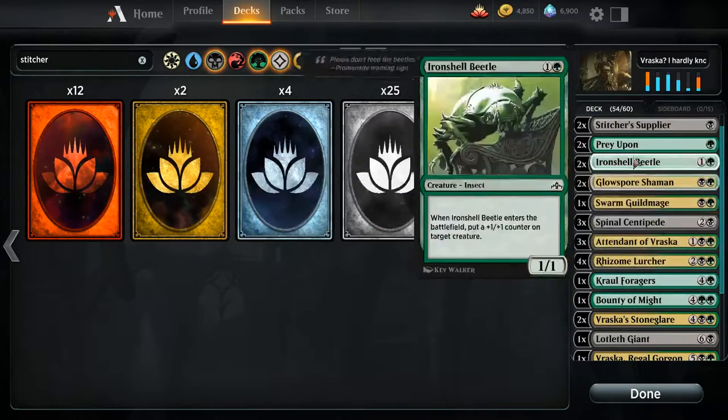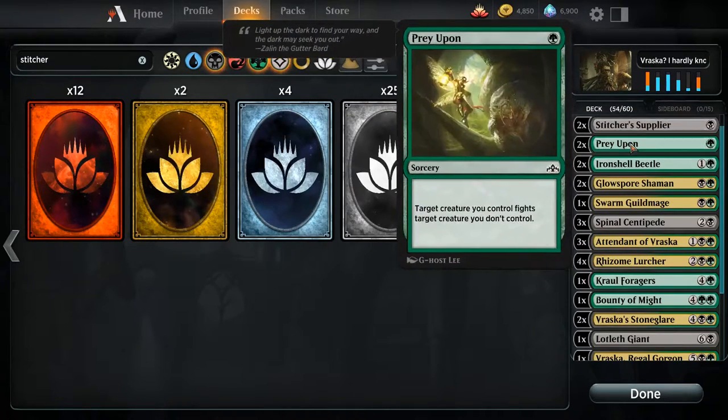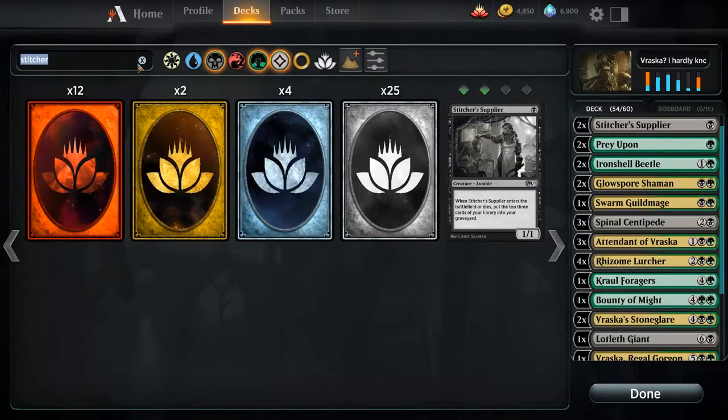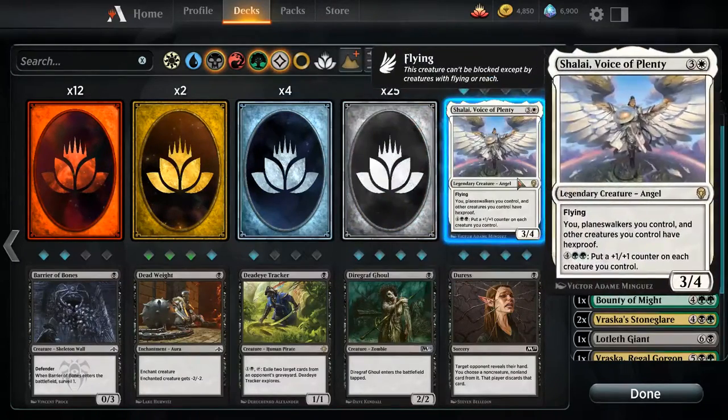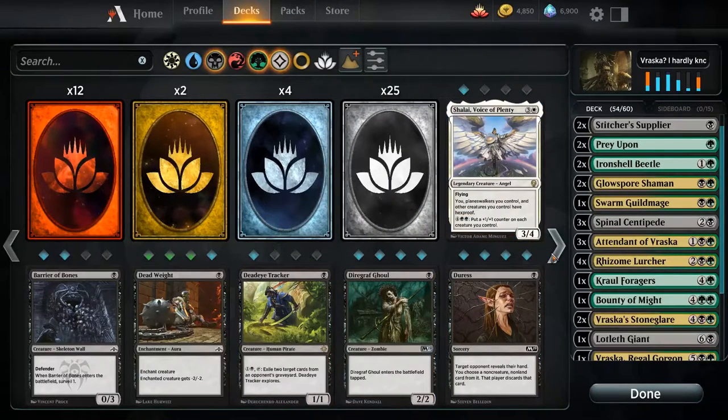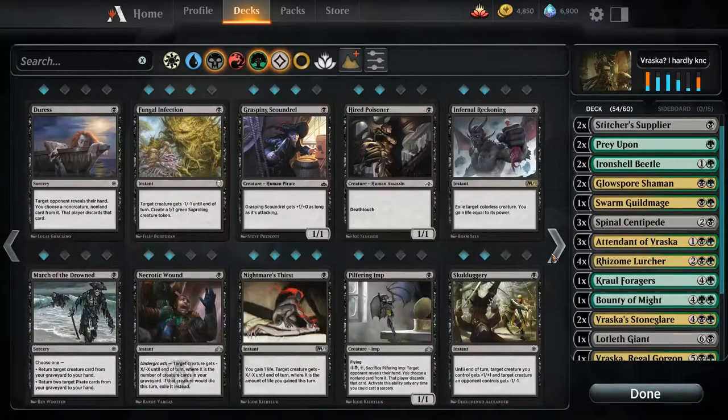I'm putting stitchers in — I'm sad about it, but they do what you want them to do. They pitch things to the graveyard. I just hate them so much. I'm never gonna be happy about their existence. You can't make me.